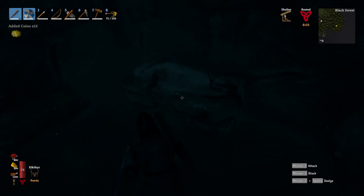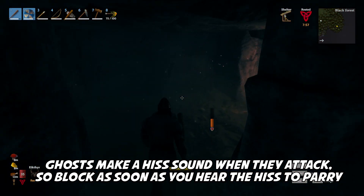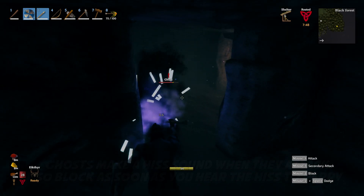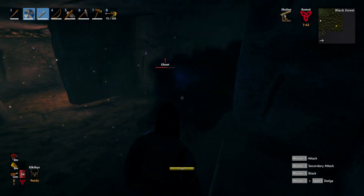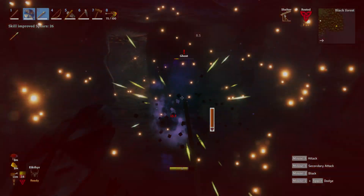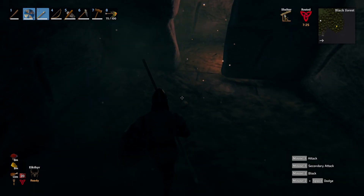The minimum amount of Surtling cores we're going to want on startup is five. Be very careful with ghosts — if you're not careful, ghosts can do you in pretty quickly. I was a little reckless but I made it.